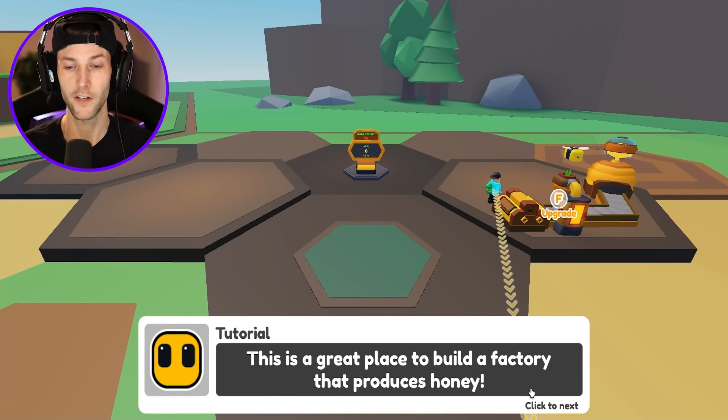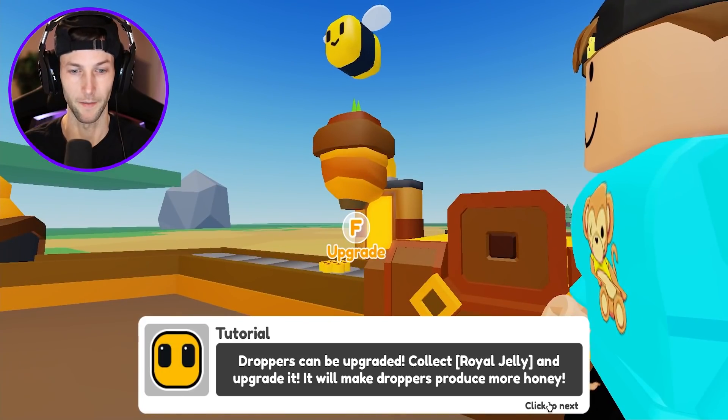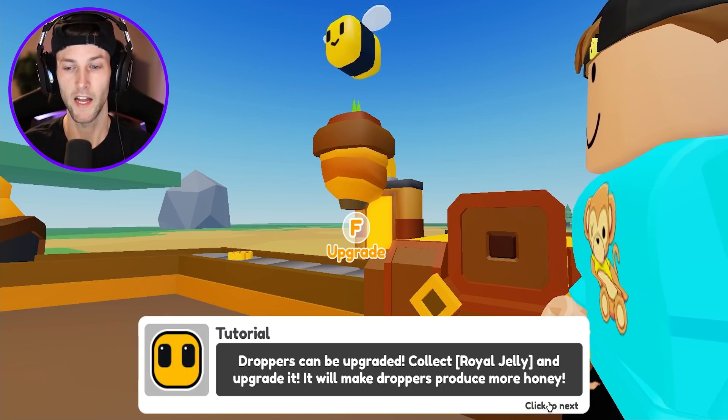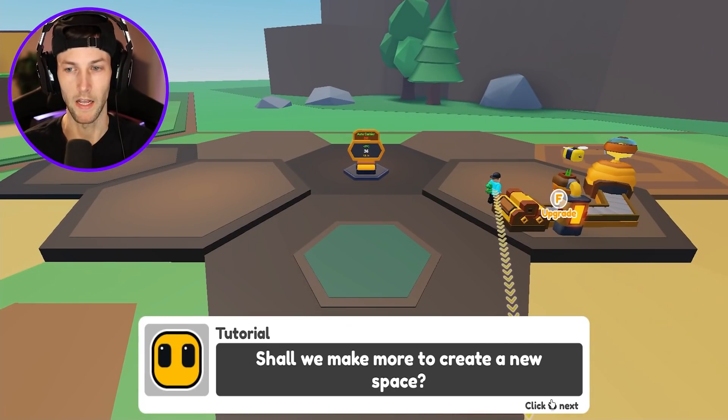This is a great place to build a factory that produces honey. You can get the stored honey here — don't forget to take it very often. So honey is going to be used like our money. Droppers can be upgraded — collect royal jelly and upgrade it. It will make droppers produce even more honey.